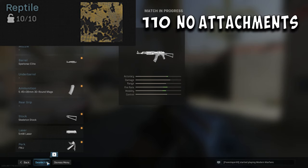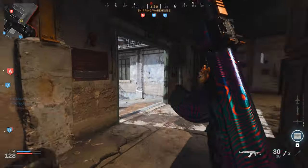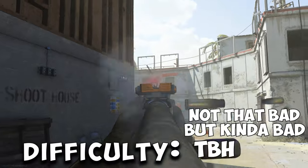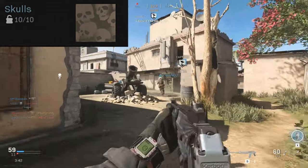For Reptile, you're gonna need to get 110 kills with no attachments. All you gotta do is get kills while the gun is stock. Difficulty: not that bad, but kinda bad, TBH NGL.